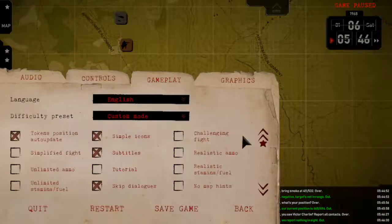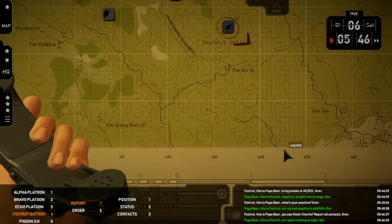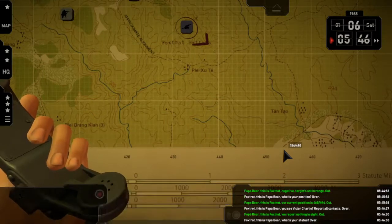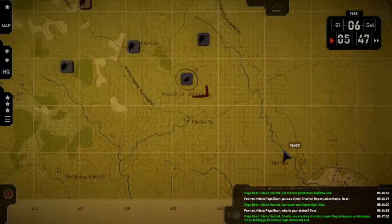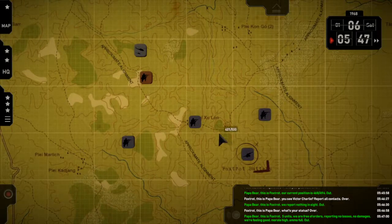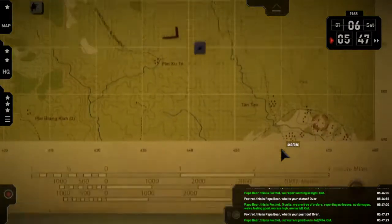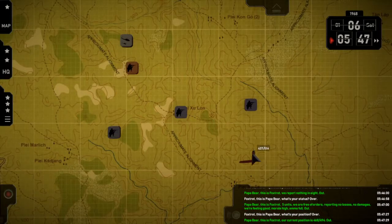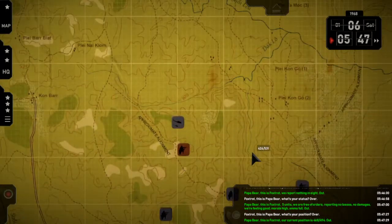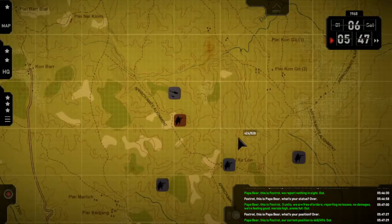Foxtrot — report status. Over. Papa Bear, this is Foxtrot — five units, free of orders. No losses, no damages, feeling good, morale high, ammo full. Out. Foxtrot — position. Papa Bear, this is Foxtrot — I can't move them. Current position is 4-6-8 by 4-9-4. Out. Or maybe it's because I don't have the proper equipment to tow them — that's a possibility, which probably would mean I'd have to do that.